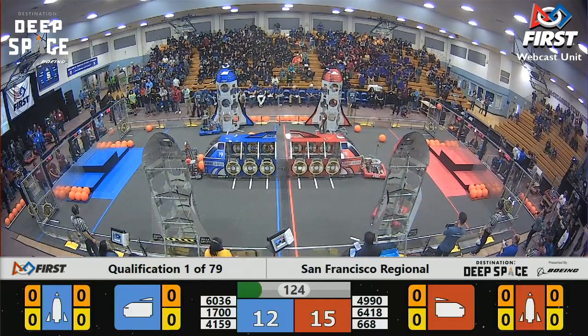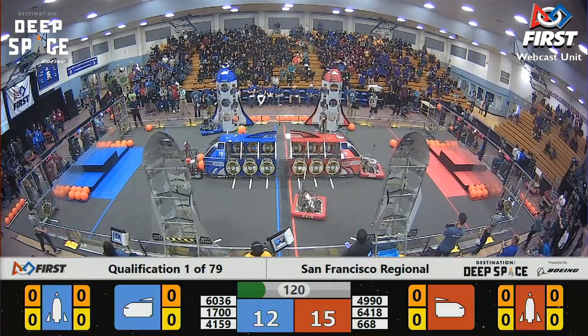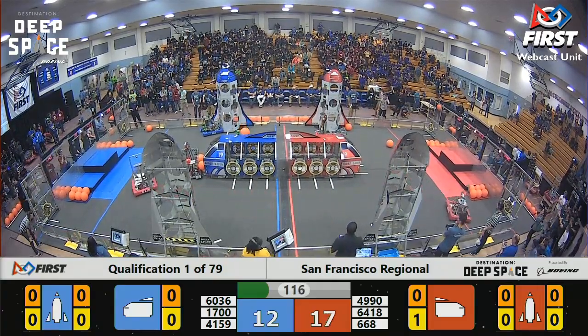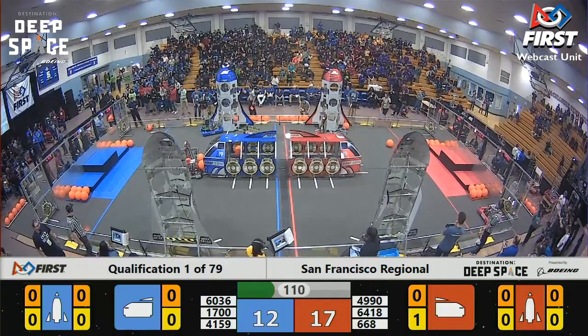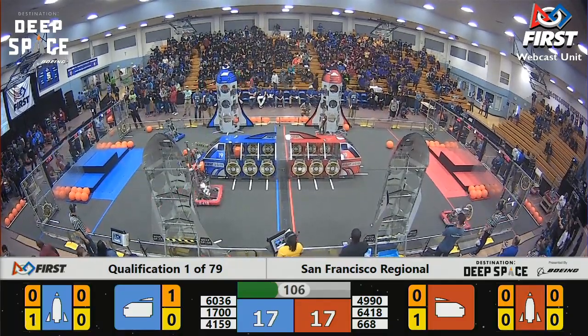Team 4990 over in the Red Alliance at their cargo ship looking to place a hatch panel onto the ship, and they did so successfully. These teams have 6 weeks to build, design, and test these robots, and they are now in action here at the San Francisco Regional.